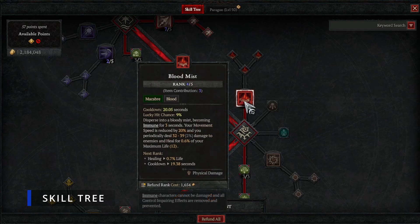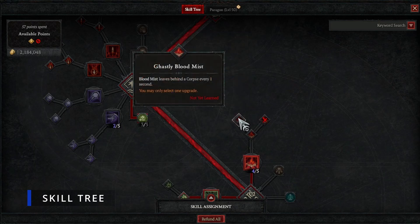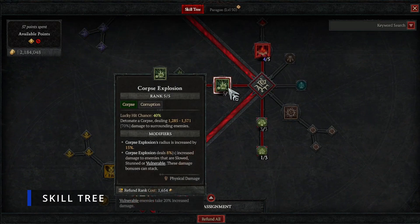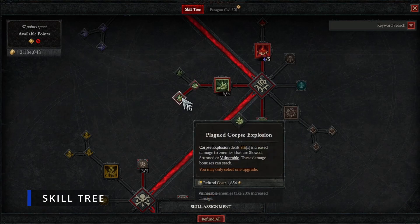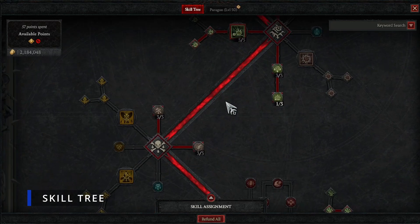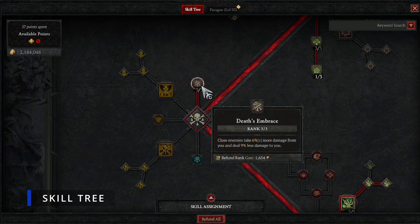Put one point into Blood Mist as your emergency escape skill. After that, grab Enhanced Blood Mist and Ghastly Blood Mist to leave corpses behind every second. For Corpse Explosion, max it out after maxing Bone Spear, then pick up Enhanced Corpse Explosion for more area of effect and Plagued Corpse Explosion, which makes it deal more damage to Vulnerable or stunned enemies. We're not taking any Curse skills from 1 to 50.